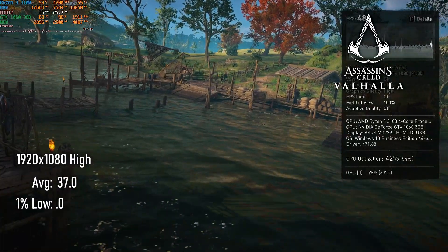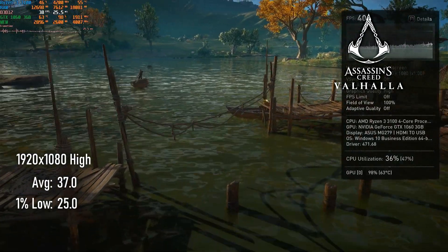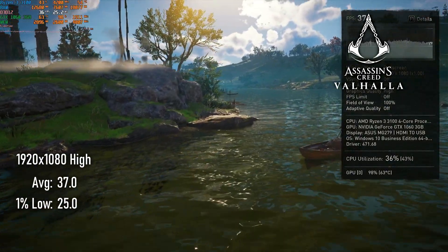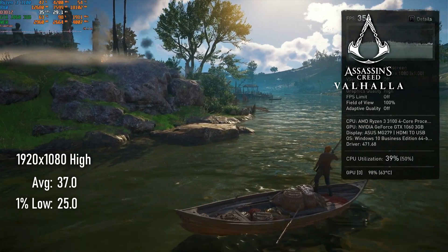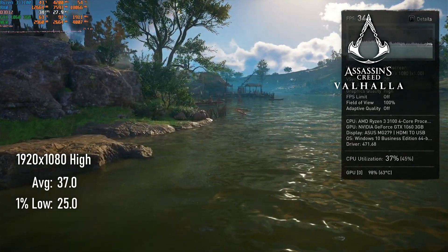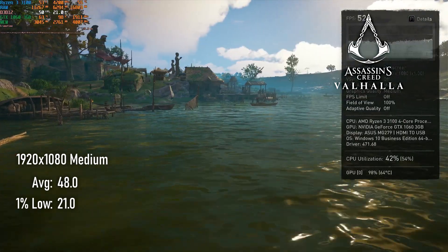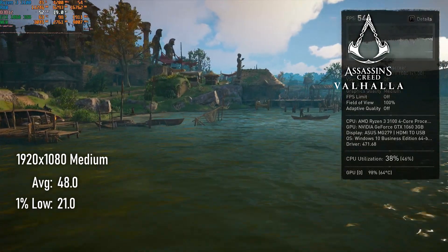There's an uncharacteristically huge drop-off in performance from the 3GB in Assassin's Creed Valhalla when compared to the 6GB. The cheaper card loses a massive 10 FPS at 1080 high, averaging 37 FPS, down from 47. Dropping to medium essentially completely overcomes this difference.